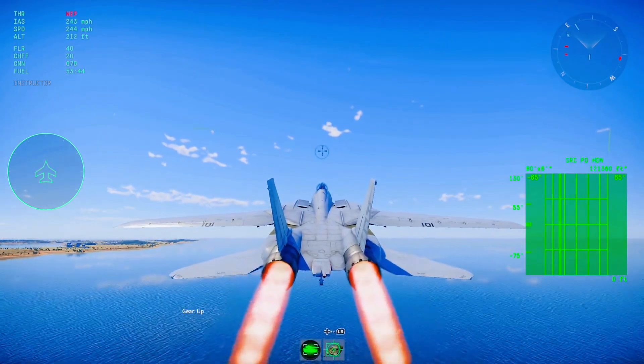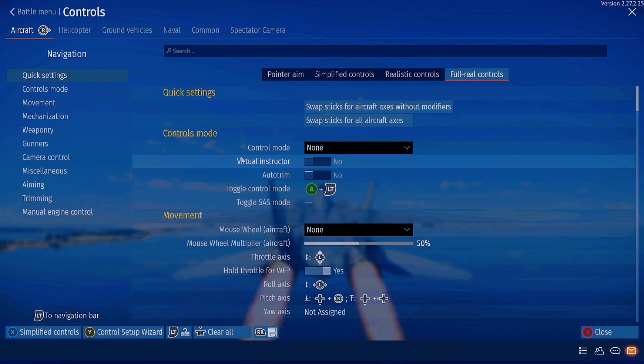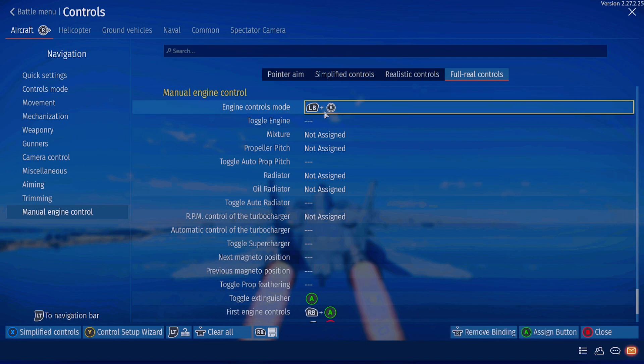With the yaw and pitch buttons you can actually do a cobra. What you're going to want to do is go to controls, go to full real controls, go to manual engine control, and select engine control mode.